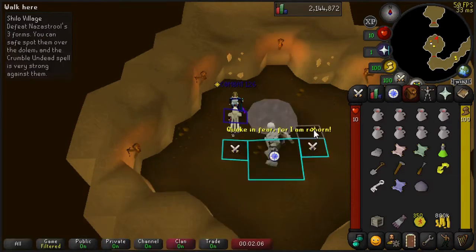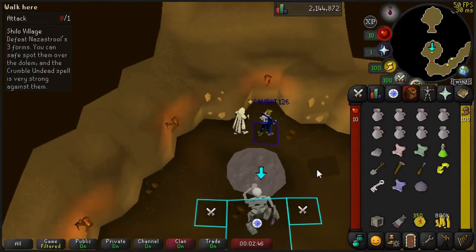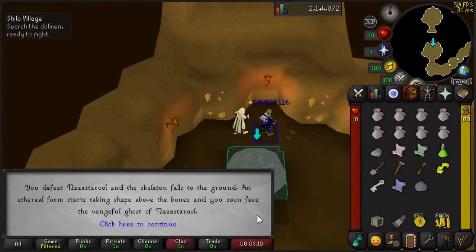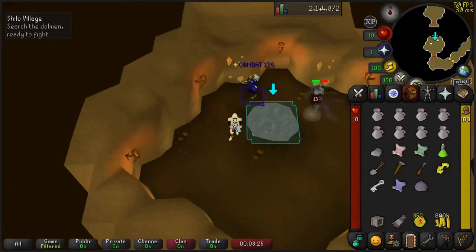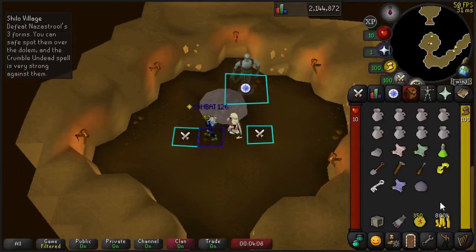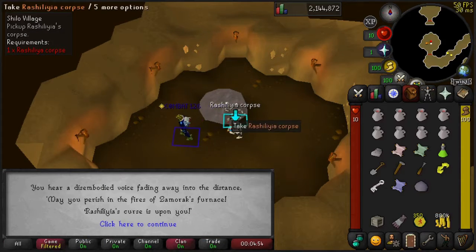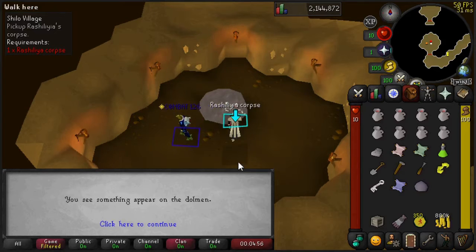Then we have two more to do. When the next one spawns, move out of the way, don't get hit, use your main account again, whack it, and repeat — we're going to do the same thing for the third boss. I highly recommend bringing wines, not just to reduce your attack to zero making your hit likelihood a lot lower, but also because this boss can hit a nine, so we can quickly replenish our health and not die. We've completed all three, and we can grab the corpse and continue on with the Shiloh Village quest.